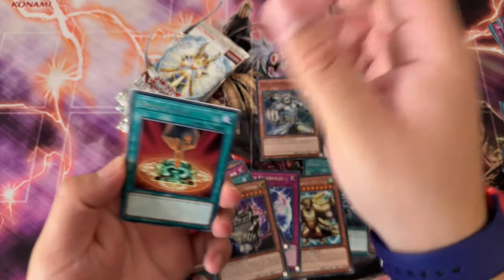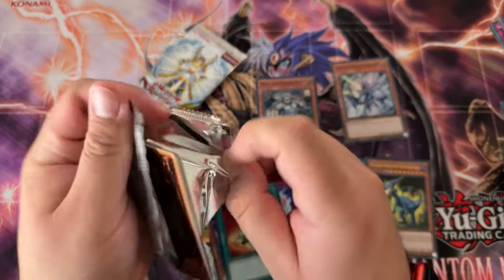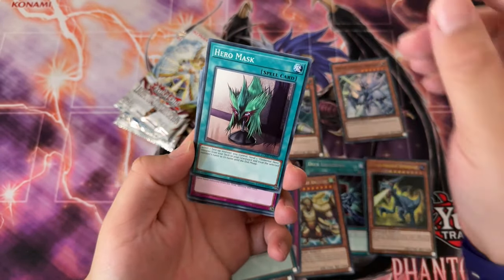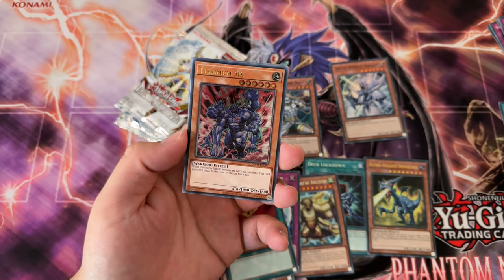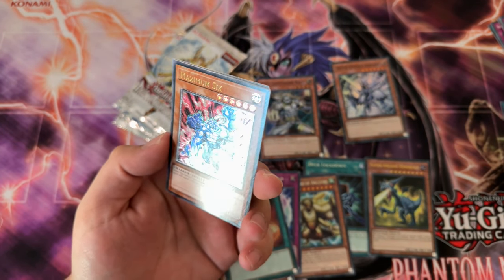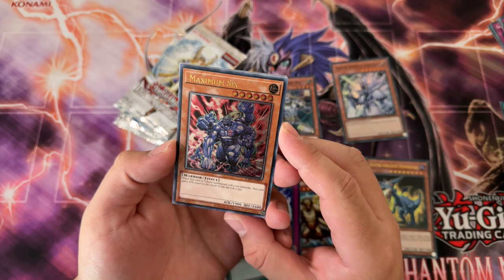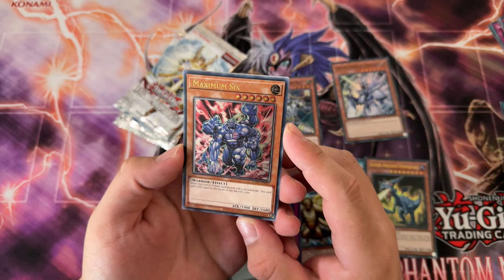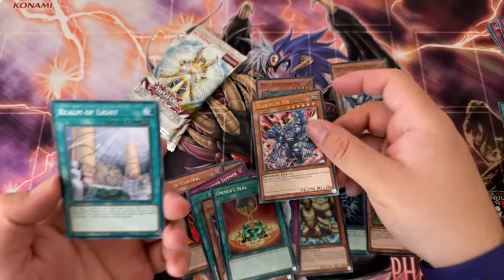Owner's Seal — rare. Usually you do get some really banger pulls as well. I have gone to this Walmart before too, and the pulls were pretty trash. Maybe it's safe — oh, well, there we go! We got an ulti! I was going to talk smack, and then I got a Maximum Six ulti. At least it's a different ulti. When this card is tribute summoned, roll a six-sided die — okay, it's already kind of crap — this card gains ATK equal to the result of the roll times twelve hundred. Hate to see it, but at least it's an ulti. We can't complain about it.